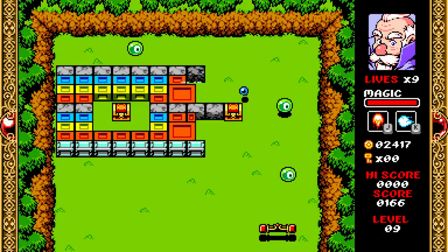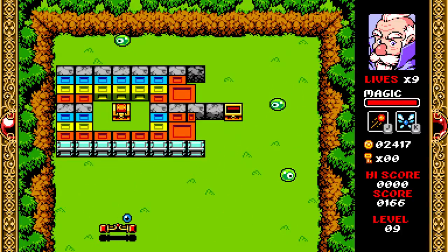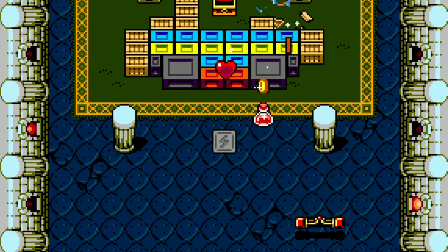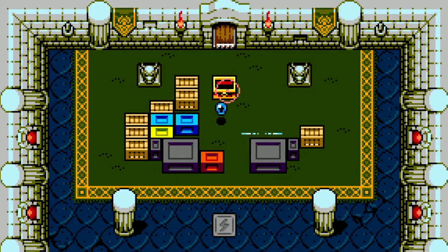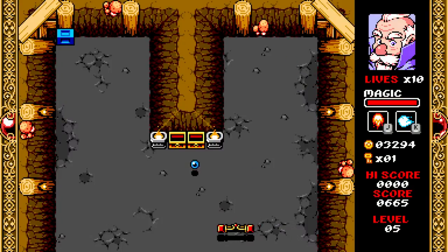The gameplay of Wizorb is simple and straightforward. If you've ever played an Arkanoid or Breakout clone, you'll know exactly what to do here. You control a paddle — here called a magic wand — along the bottom axis of the screen. The ball, or orb, bounces off your paddle and destroys blocks it touches. Once you've cleared the screen of blocks, you move on to the next stage. It's as simple as that.